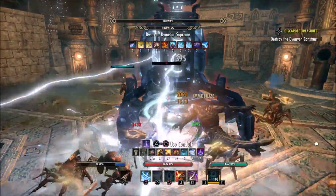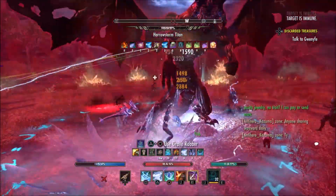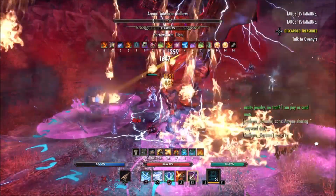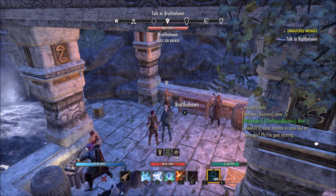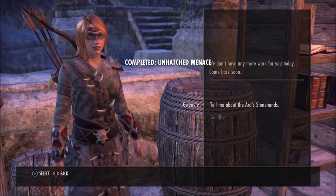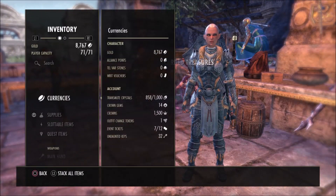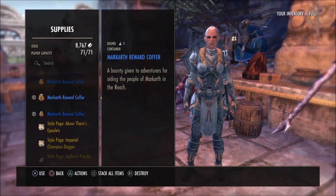My advice: do those dailies across multiple characters to maximize your chances of receiving these plans. They're great for building large structures and also really great for making a quick buck. There's also the Demon Weapon quest — you can complete it and submit it to the guy in Grottwood, and there's a chance to get the Khajiit Enchanted Brazier. It's a really rare plan that used to drop a lot more frequently but not anymore.